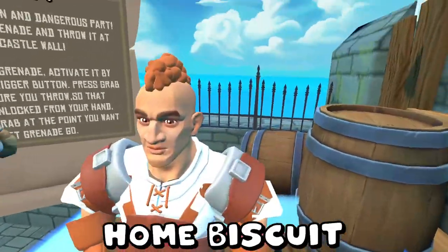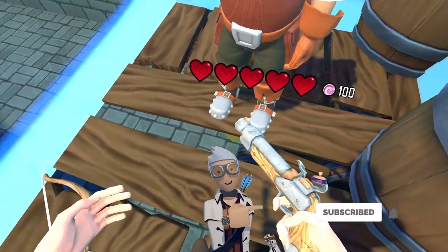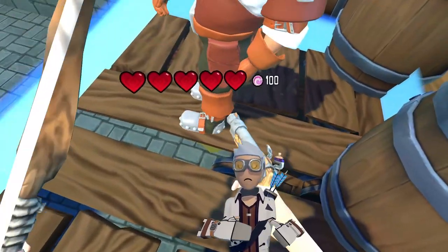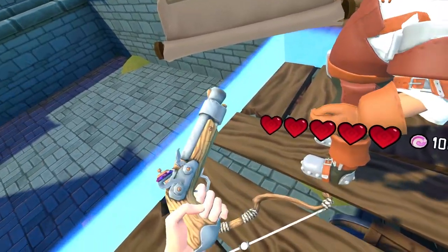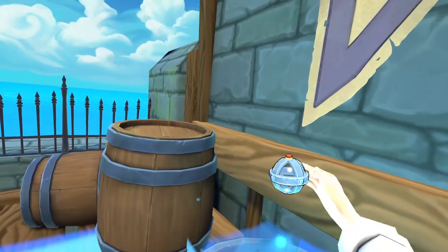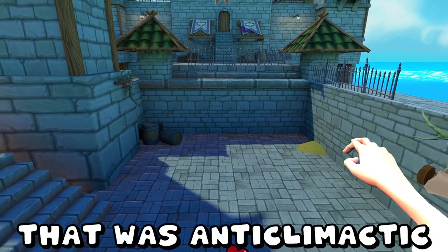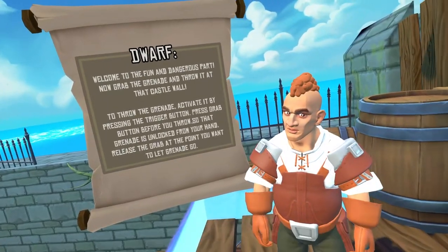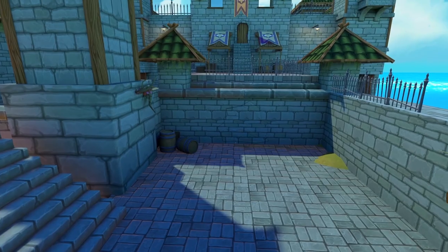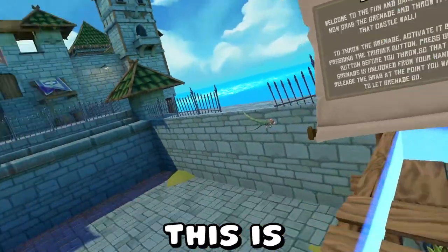What's up, homebiscuit? Now grab a grenade and throw it at that castle wall. I want the gun though. Like, I kind of want to keep the gun. Okay. What's up? That was anticlimactic. Did I prime it? Activate it, but I didn't press the trigger button. This is awkward.